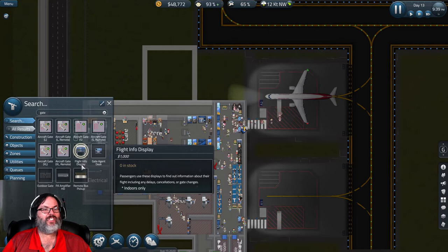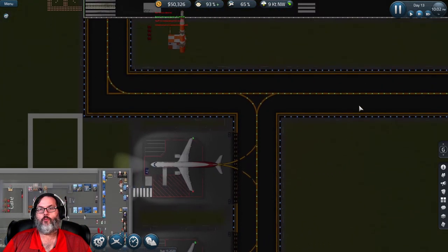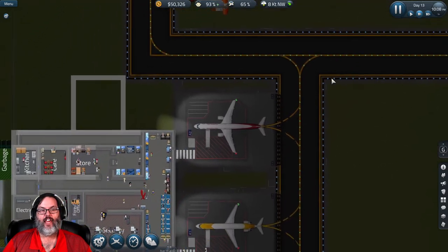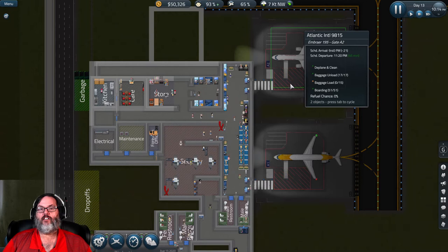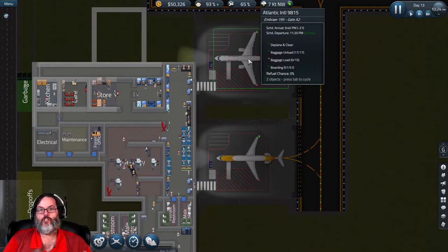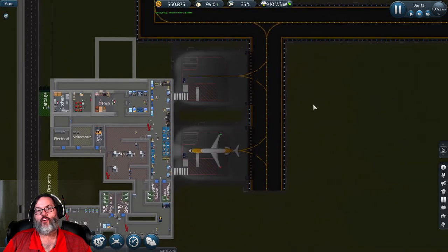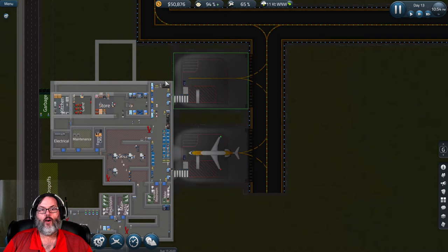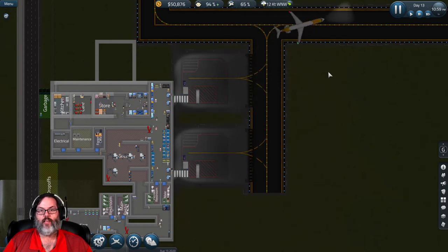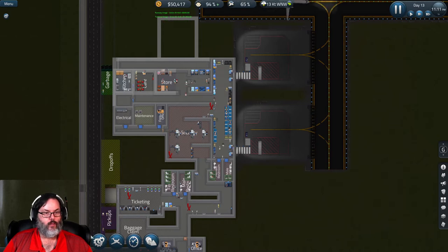I don't know exactly how a standby gate works, but sometimes you get an error if you have too many flights getting delayed and it says they failed to reserve a gate. What that means is if a plane was coming in that needed this gate and was scheduled for this time slot, the flight would get canceled. I think what you can do is build another gate - basically it gives them a place to land and park while waiting for this gate to clear, and then they can pull in even if they're late.